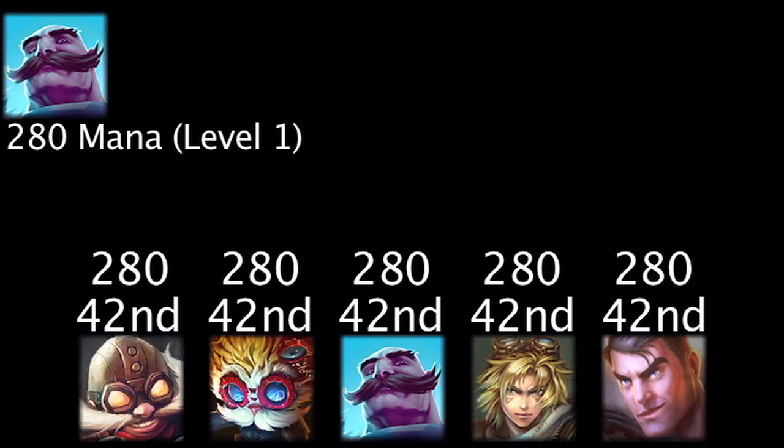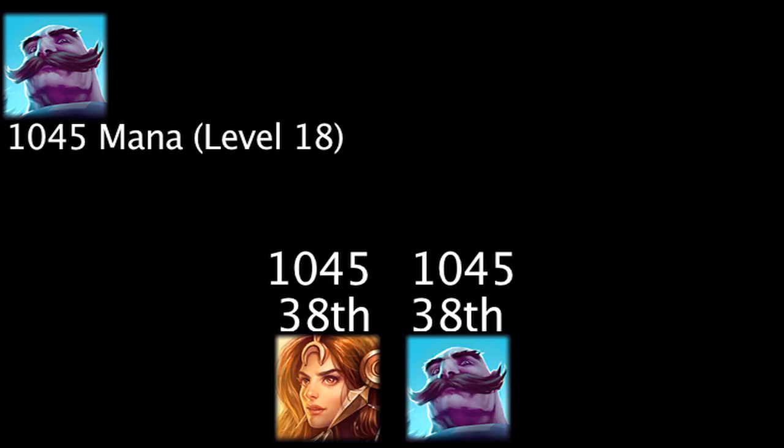Braum will have 280 mana at level 1, making him tie for the 42nd highest level 1 mana. He will have 1,045 mana at level 18, making him tie for the 38th highest level 18 mana. Keep in mind, we are only taking 100 of the 119 champions into account, as 19 do not use mana as a resource.